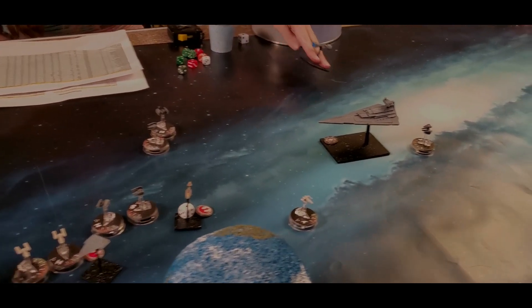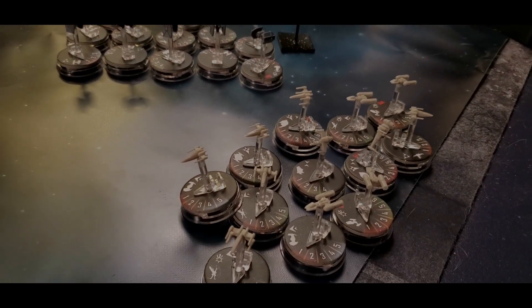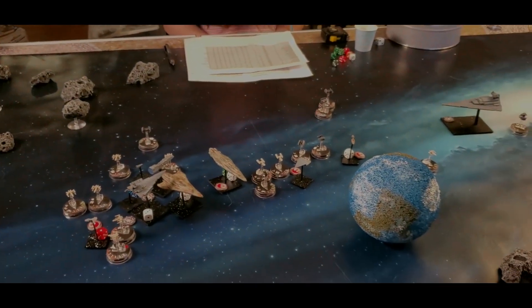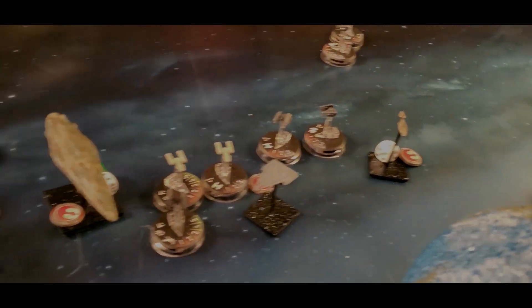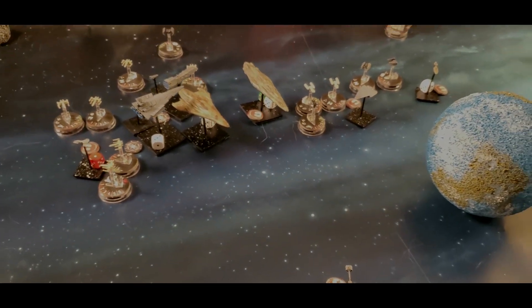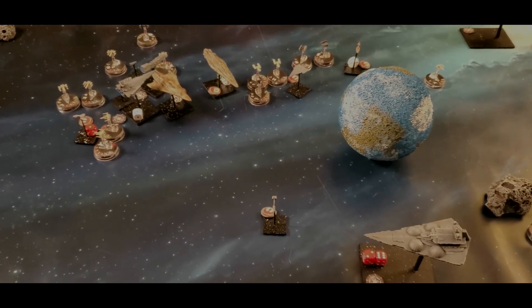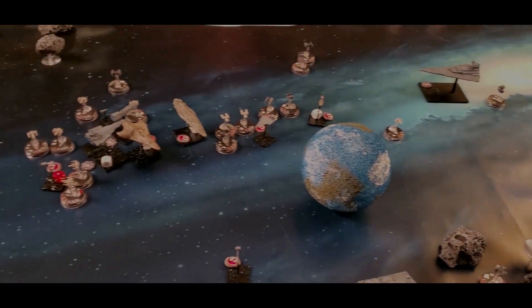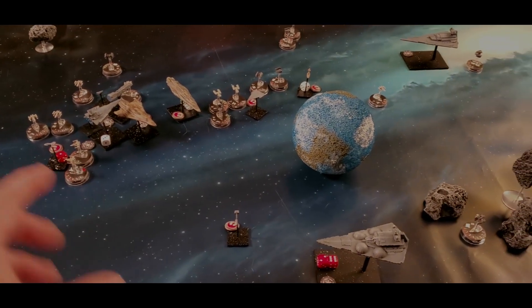Also confirming earlier: the Bulk Cruiser and the MC-40 Light Frigate are both dead — listed with the casualty pile along with dead bombers and fighters for both sides. A cat also knocked over one of our asteroids during the game. Heading into the fighter and bomber phase — I desperately need my remaining fighters to lock down her X-wings before they can make another bombing run on the Immobilizer. With initiative, I move three bases first and will try to lock them all down, forcing her to spend another turn fighting before bombing.